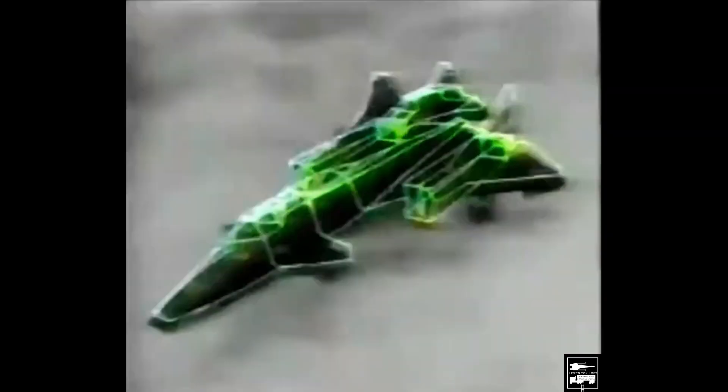You're looking at Cobra's new supersonic jet, the Raven. Cobra Raven — there's no haven from the Cobra Raven. Two jet engines, a drop-down cockpit, a hidden bomb port.